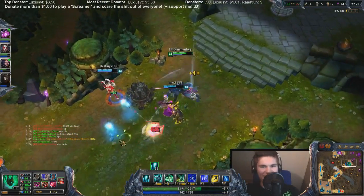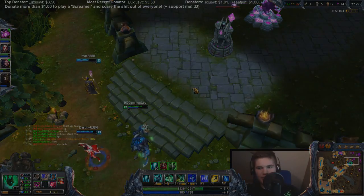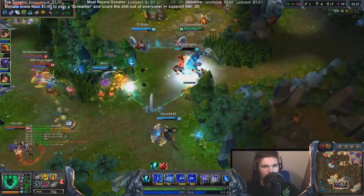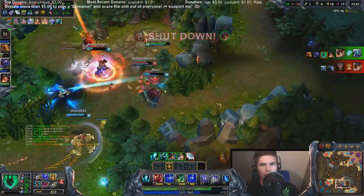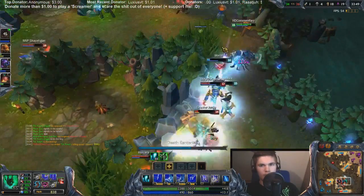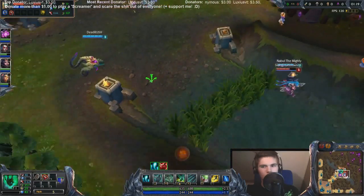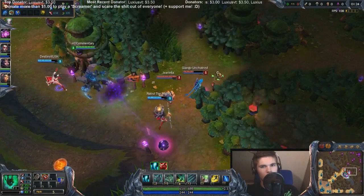A good positioning of your ultimate helps a lot for your team. Try to position it in a way that tanks have to either walk around it, taking a lot of time from them, or run through it, slowing them and damaging them. Don't forget to use your active items in fights — they are great for supports to supply your team with extra utility. I personally think Mikael's Crucible is an amazing item to have on you to save people, but of course you will have to use it. If you know an enemy is out of position and your team is nearby, do everything you can to catch that person. If you have to flash hook or flash play to secure a kill, it's definitely worth it — you can pull people in with your lantern after catching them.